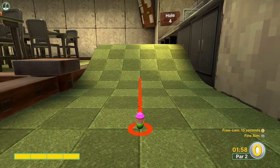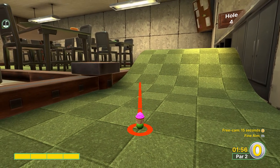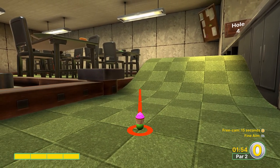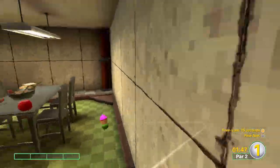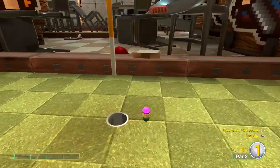Like hole number two, hole number four is a pixel-perfect shot. We're going to go full power aiming right where I am, kind of lining up with the chair in the background. We're going to bounce off the wall and possibly get a hole-in-one; otherwise you'll have an easy two.